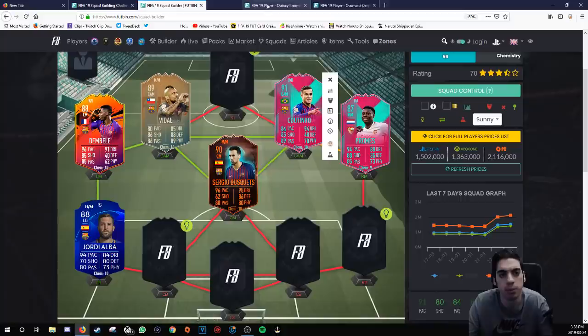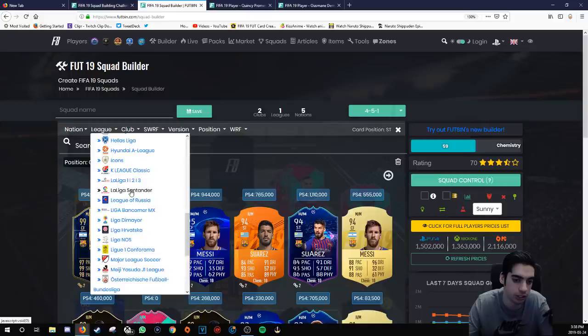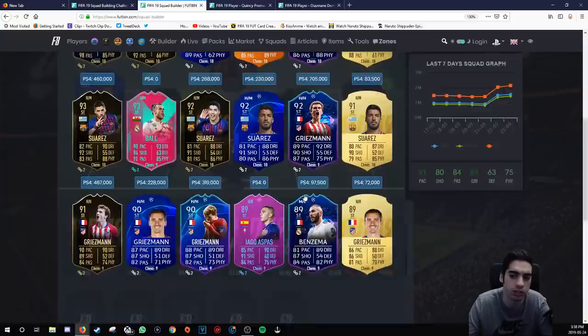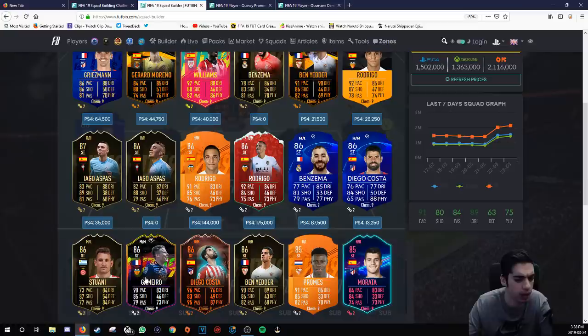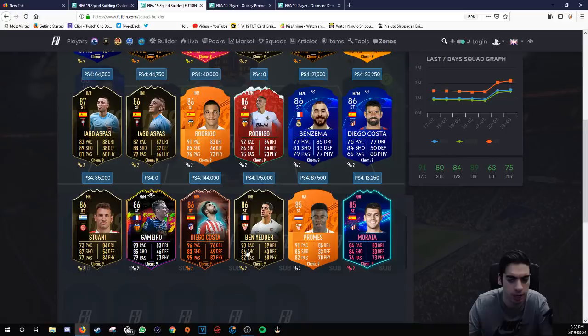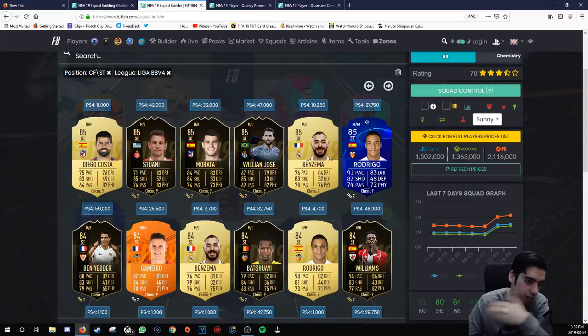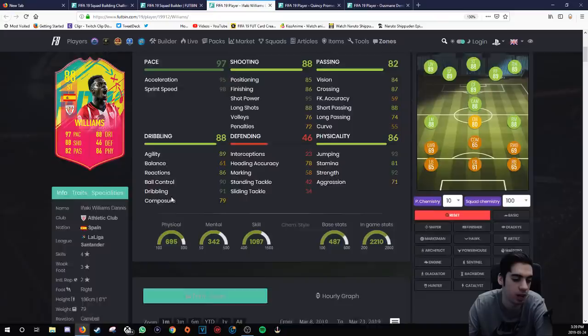For strikers, Liga Santander has a good amount — Suarez, Griezmann, Iago Aspas for fun. For a lone striker I wouldn't use Griezmann — not enough physical presence. Looking at Enaki Williams and Promis — Promis has a striker card and I'd actually prefer to use him as a striker, although his high/low work rates are not ideal. Enaki Williams has physical presence and is about 6'1", though his balance at 61 will be noticeable. His finishing is 86 but you'd definitely need a Sniper on him.